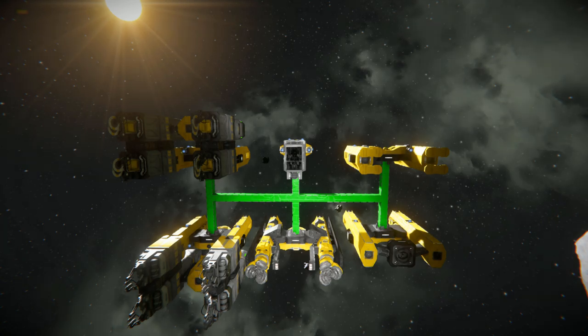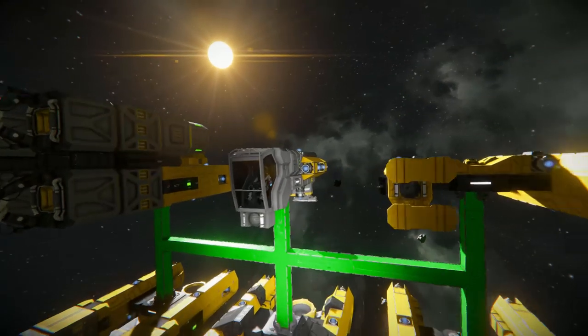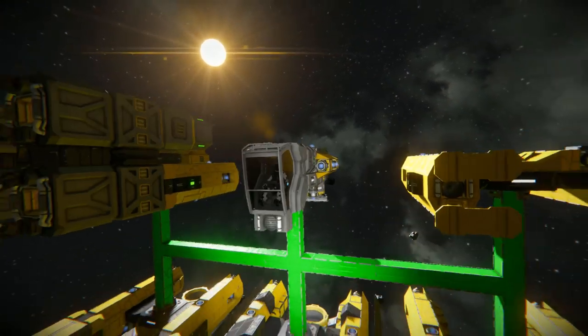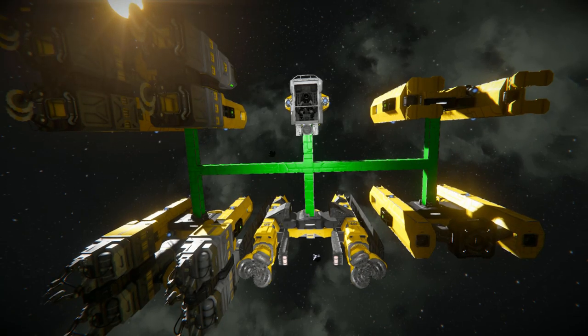So what does this thing do? Basically you get a little tiny ship which has a merge block and a connector on it, and then you can just land it and connect yourself up to one of these five different things. We've got welding, we've got mining, we've got grinding, we've got logistics so we can attach ourselves via landing gear onto different things and push them around, and then we've got a universal one for you to connect up to something else.